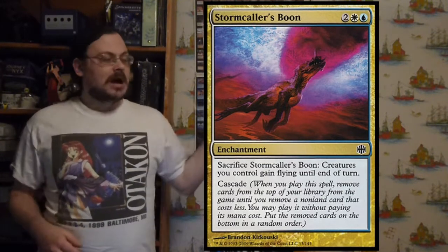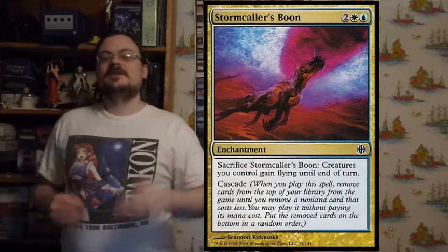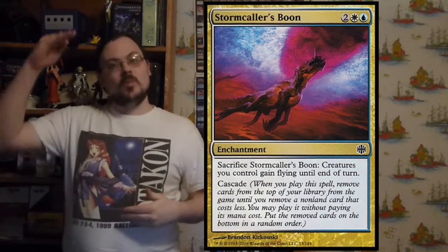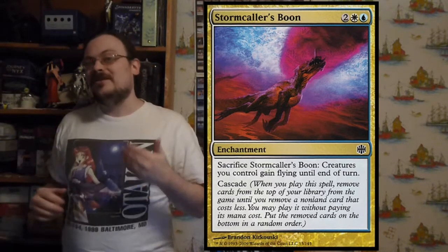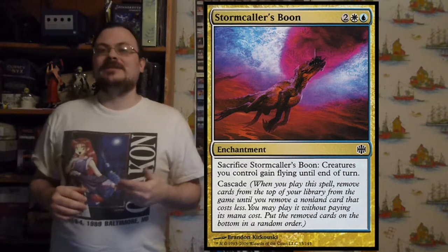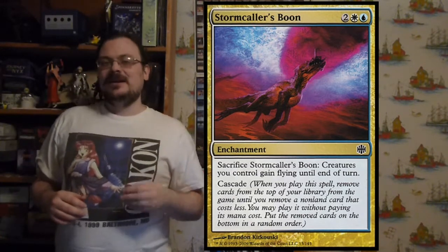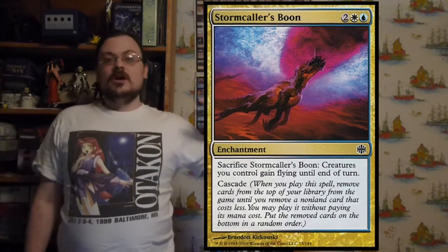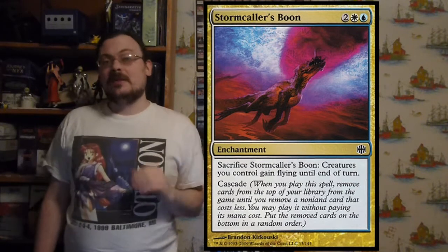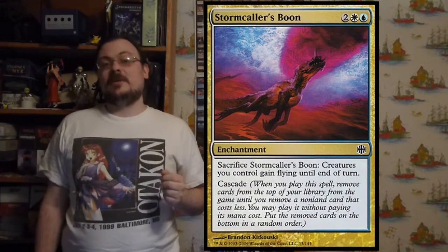Once you find it, you may play that spell. If it also has Cascade, you can search for the next Cascade spell and play that too. Effectively you could continually Cascade from one larger thing into smaller things repeatedly throughout the turn to get out multiple things. The cards revealed this way are then returned in any order to the bottom of your library, so you keep cycling through your deck with Cascade.